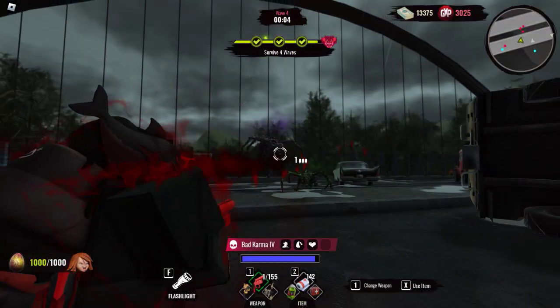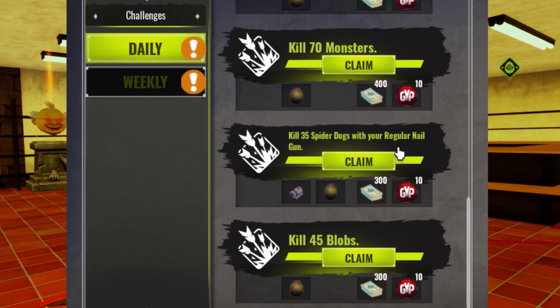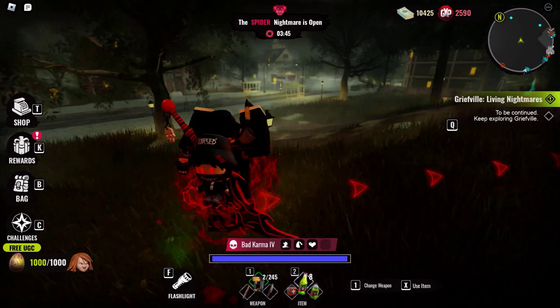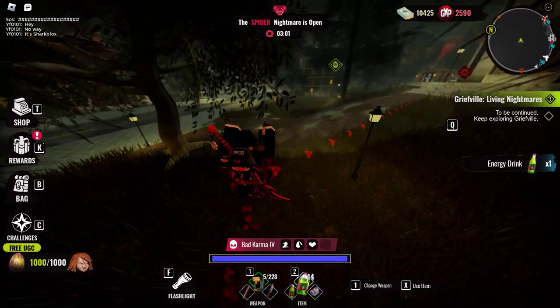Kill 70 monsters — super easy, use whatever weapon you want. Kill 35 spider dogs with your regular nail gun. I'd recommend using the nail gun just to finish all of these off super quick. Then we have kill 45 blobs — you can find the blobs in the graveyard. There are red and pink ones there, and if you go to the church, you can find some green ones.